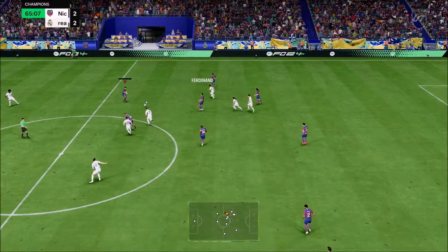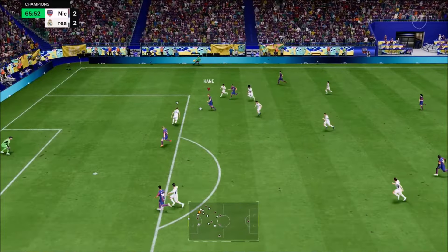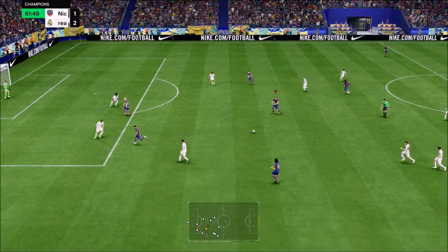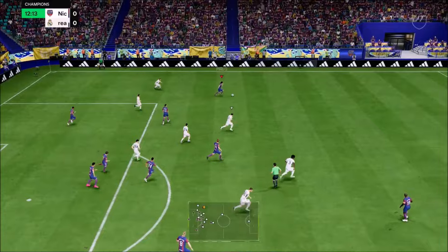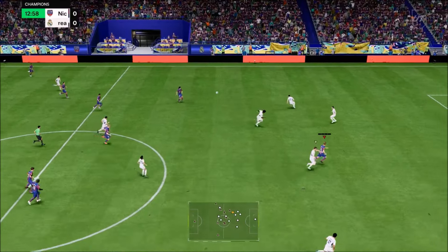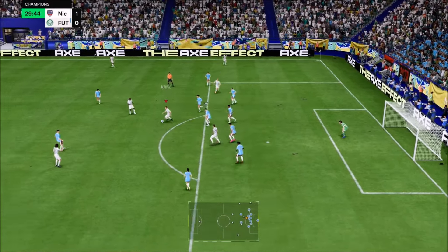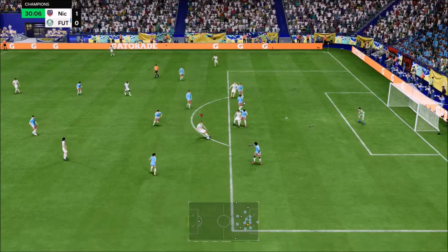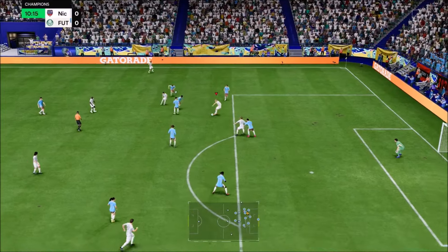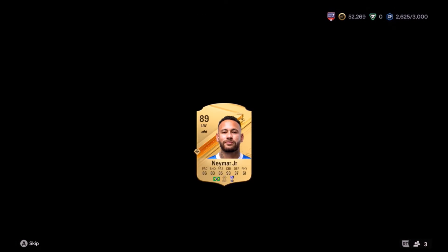Wow, absolutely wow. He was insane — his positioning, how fast he ran. I've never used a Hurricane card like this before. He's also got really, really good shooting; his dribbling's insane and he's got Technical Plus. This is an outstanding card. He's absolutely bonkers, especially from outside of the box. That Finesse Shot is for real — he's got some of the best shooting in the game, obviously 99 shooting on the card. His finishing is class because those three playstyles — Finesse Shot, Technical, and Incisive — all Playstyle Pluses. One of the best strikers I've used all year, and for 167,000 coins it's an absolute bargain.